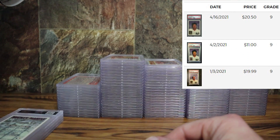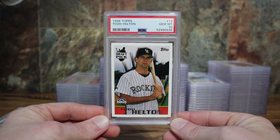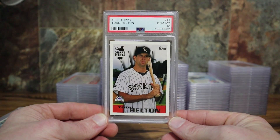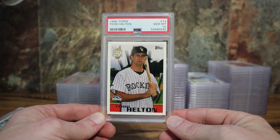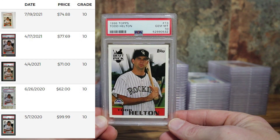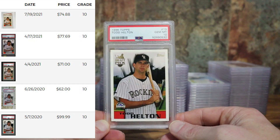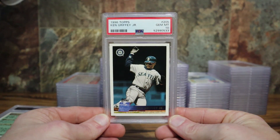Moving on to 96 Topps. I think Todd Helton might sneak into the Hall of Fame one of these years. People always talk about his stats being at Coors Field, but I could care less — I think he was a hell of a player and deserves to get in. I'll hold this card probably long term in my PC. I want to say it's still right around a hundred dollars in a PSA 10. If anyone remembers what Larry Walker's cards did when he snuck in, I can only imagine what this would go for if Helton got in.